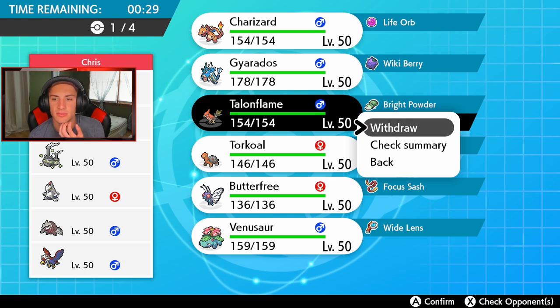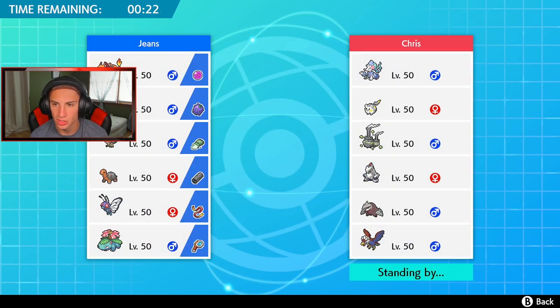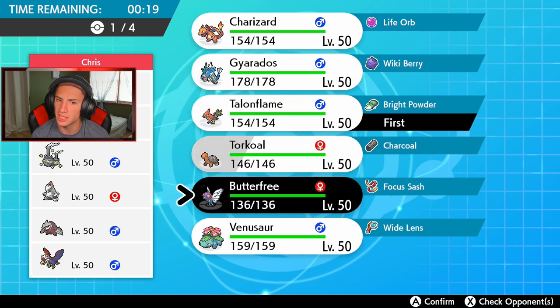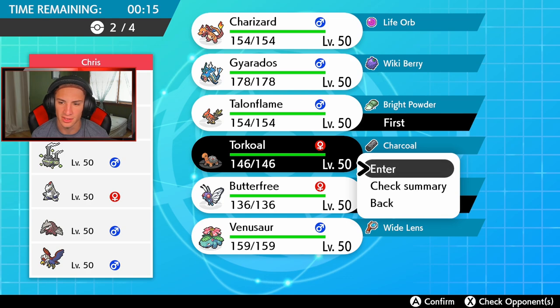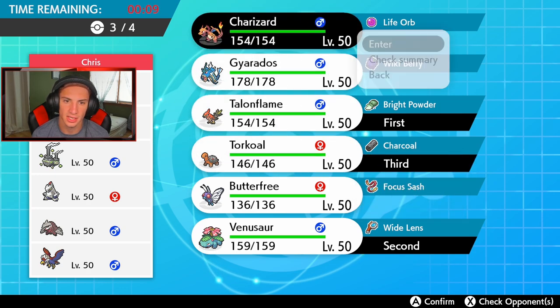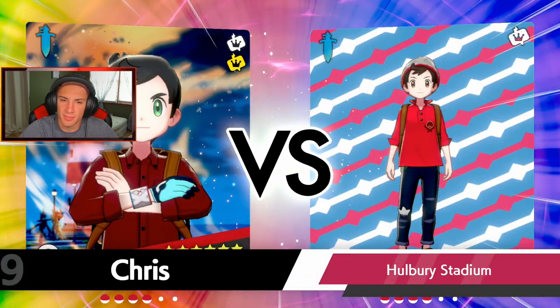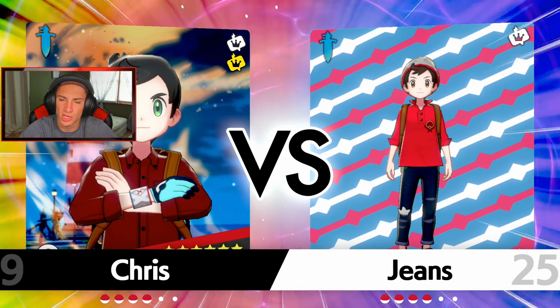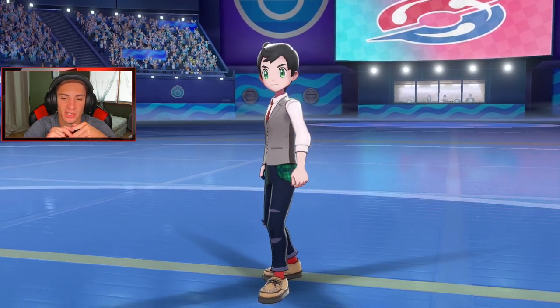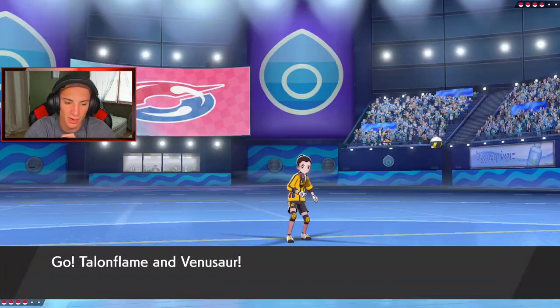I'm definitely bringing Talonflame. I kind of want to bring Butterfree — let's lead Butterfree and make him choose who he wants to deal with. Actually, let's not lead Venusaur — bring Talonflame and Charizard in the back. He's definitely got Primarina, probably Braviary, and definitely Togekiss. He might also bring Galarian Weezing for Neutralizing Gas to cancel out all my abilities. And he does lead Weezing — so no Compound Eyes, no Gale Wings coming out here.